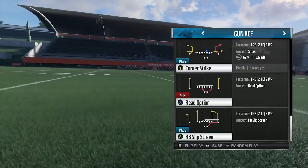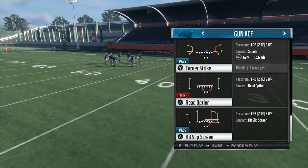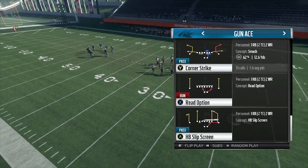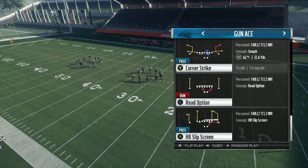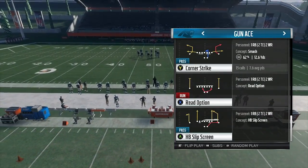What's up y'all? I'm back with another mini scheme and this one's from the Carolina playbook. I'm going to use gun ace straight and gun ace slot and maybe some under center. The first play I'm going to show y'all with two tight ends, two wide receivers — and that's corner strike.